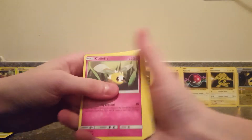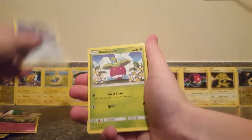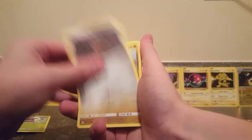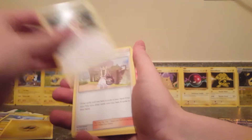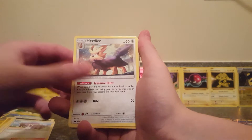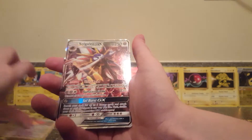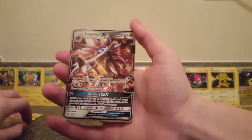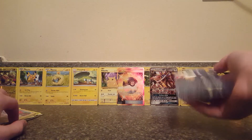Here we go. I see something in this pack. Cutiefly, Cutiefly, Skarmory, Bounsweet, Alolan Diglett, Dratini, Electric Energy, Spinda, Lillie, Murkrow, Spearow Reverse Holo, and our rare is a Sylveon GX. Wow, this is a really good opening.